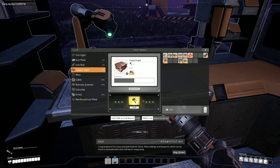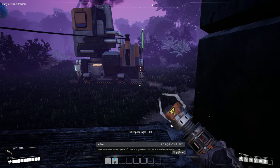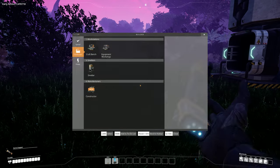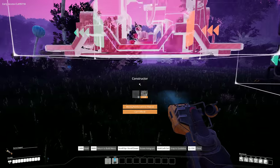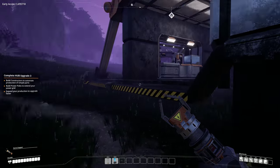Congratulations — you have unlocked scanner: stone. New buildings and blueprints can be found in the build menu and craft bench respectively. Seventh objective: hub upgrade. Use power poles to expand the power network for optimal results. Constructors are capable of constructing copious parts, of which only one type at a time. I'm going to put my constructor right by the smelter here.